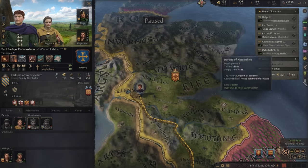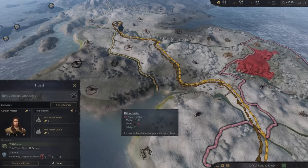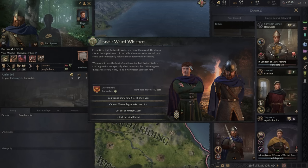We're all done — time to go back home. We could change up our pathway but we're going to be okay. There's a bit of fighting going on. Here's another travel event as we go back home — weird whispers. I've noticed that Edwild avoids me more than usual, and we may not have the best of relationships. That attitude is starting to tire me.